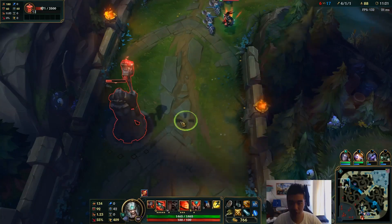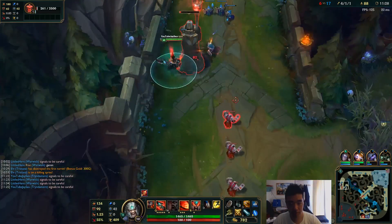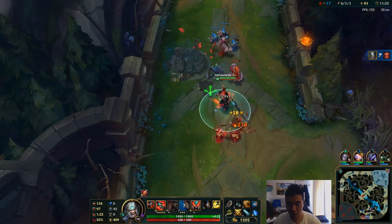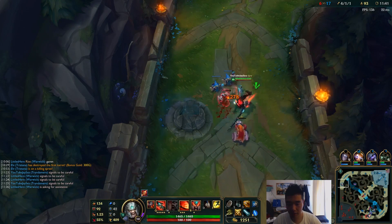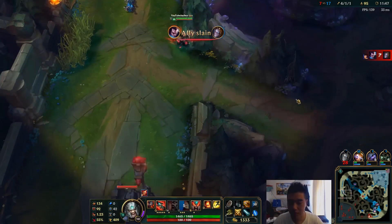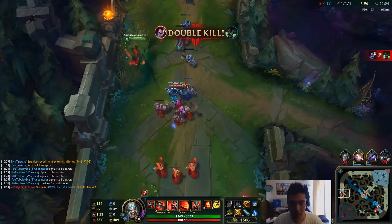We can get this tower for free, if not then I can dive Yasuo. Yasuo is very easy for Tryndamere because once you're safe enough from level 4 onwards you'll be able to beat him by yourself. I got a gank this time, but it doesn't matter too much because I have a lot of videos on my channel that show you how to beat Yasuo without any ganks — very consistently every single Yasuo, because you just right-click him to death.